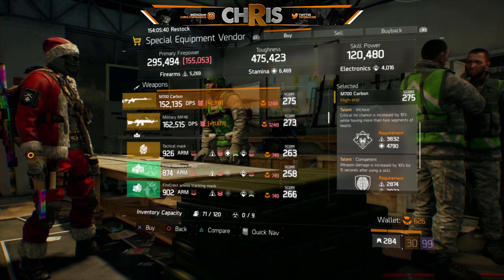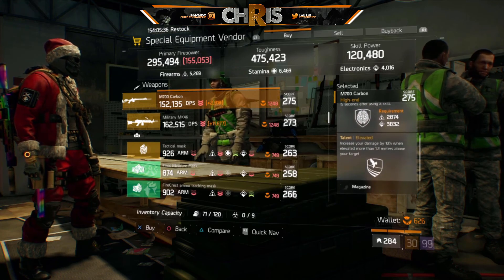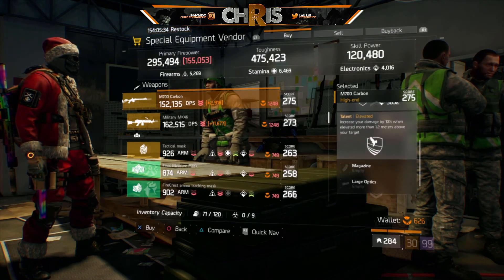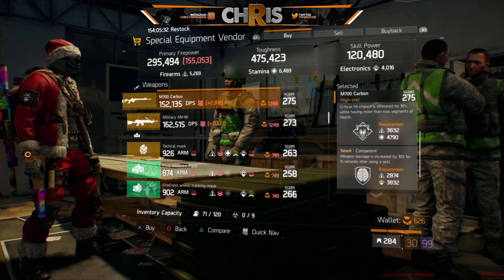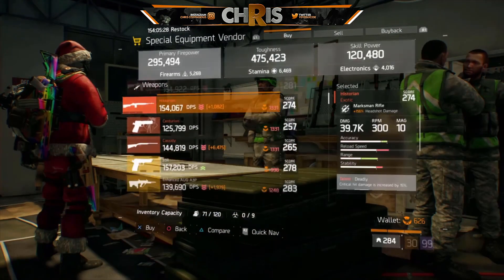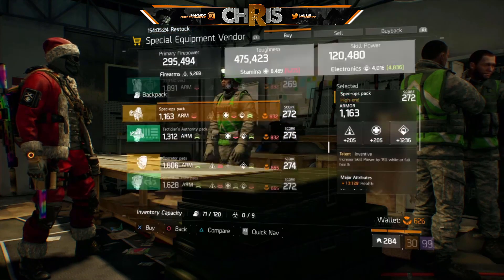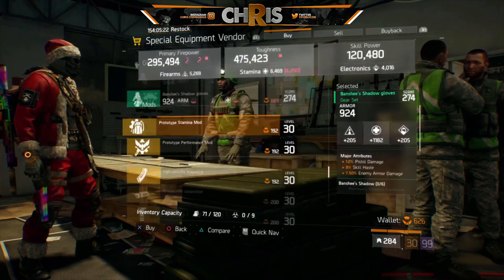Now looking at the M700 Carbon — it already has Vicious, which is actually pretty nice, plus Marksman, Elevated, and Competent. I'd roll out Elevated and go for Brutal or even Disciplined — those would be god-tier for any Marksman build, especially Dead Eye and Sentry.